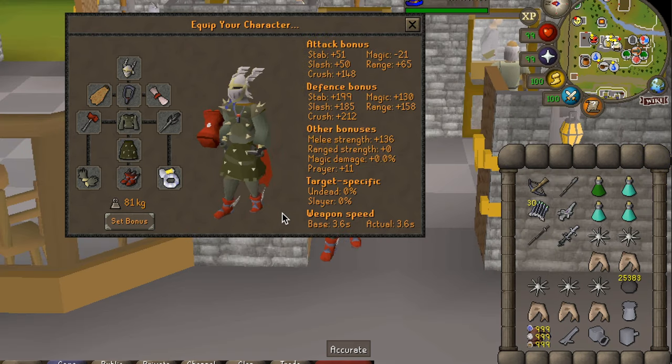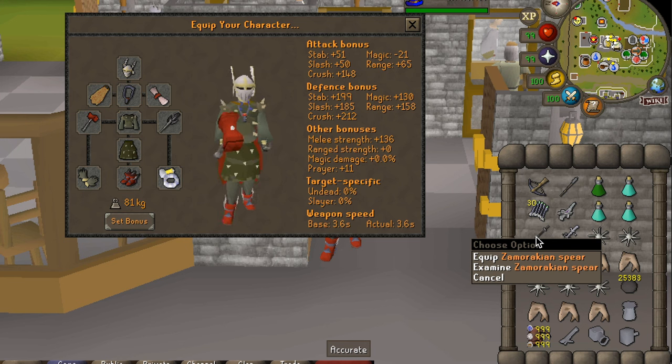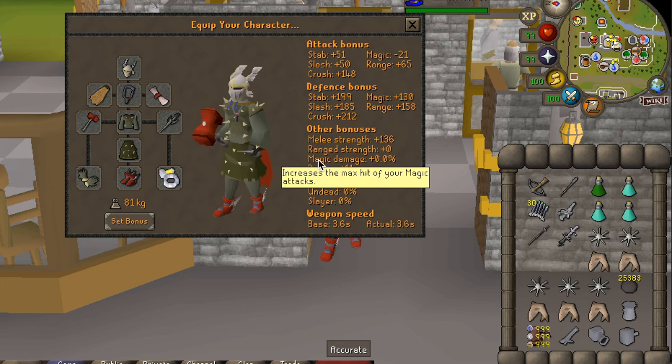The low tier gear setup would look like this — I've swapped the Bandos for Karils. This will also give you more defense, and most notably I've gotten rid of the Osmumten's Fang and I'm using a Zamorak Spear as your main weapon. Also swap out the fury and gloves, but whatever you can fit.